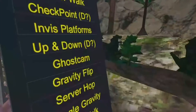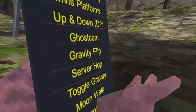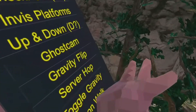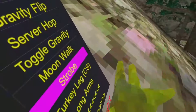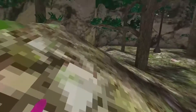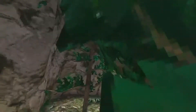Next is Server Hop — I'm not sure that's working because of computer interface stuff, but either way I'm banned. Next is Toggle Gravity — that's literally the exact same thing as the other; I'm not sure if it's any different. Next is Moonwalk — it's like we're on the moon, very low gravity, fun to use. Just like Jupiter Walk but kind of the opposite.